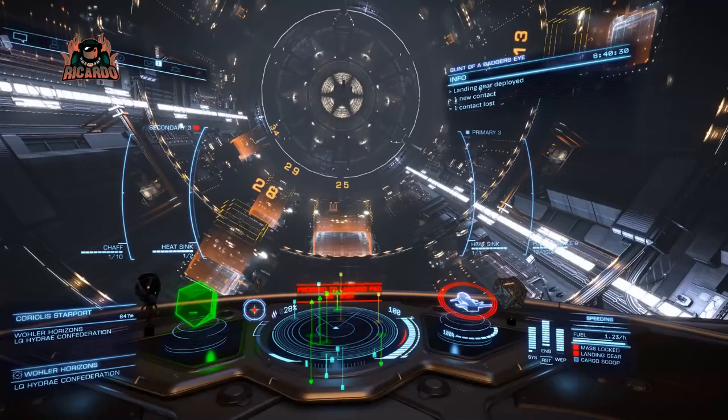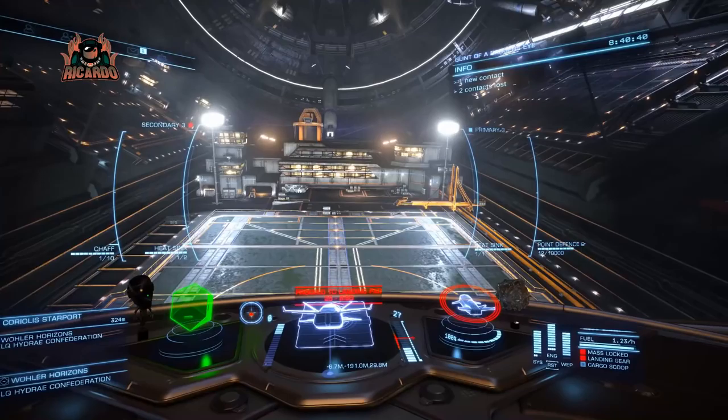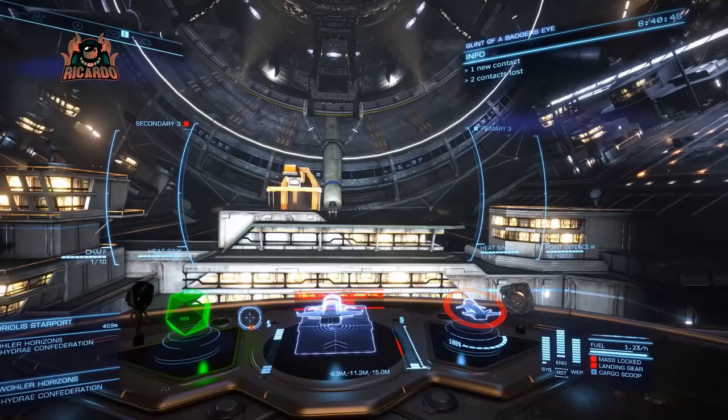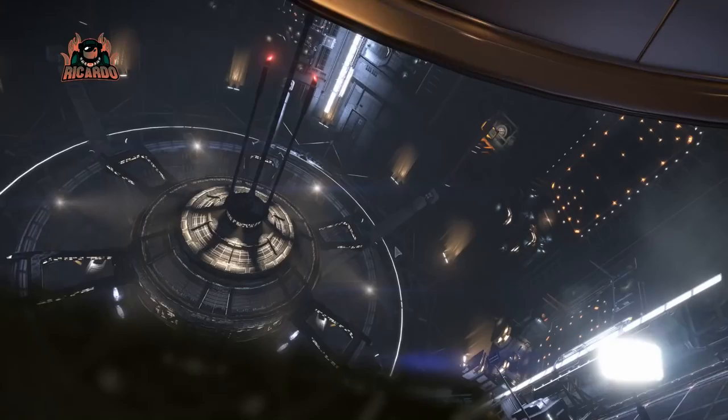We haven't got anybody with that sort of status at the moment, and we're on our approach to pad 25. Ships like the Beluga are a big unit, so be careful when landing — you're going to stray into other people's landing pads on your approach unless you're flying the equivalent of a Harrier jump jet. Just get in there, land, do what you've got to do, and get out.